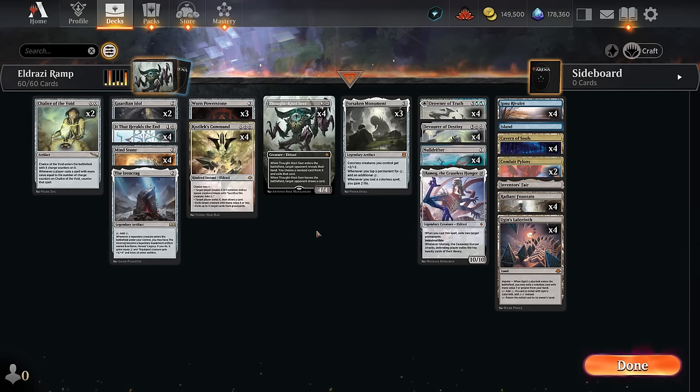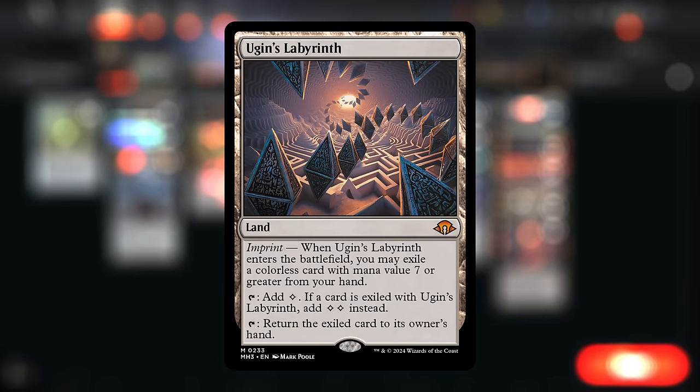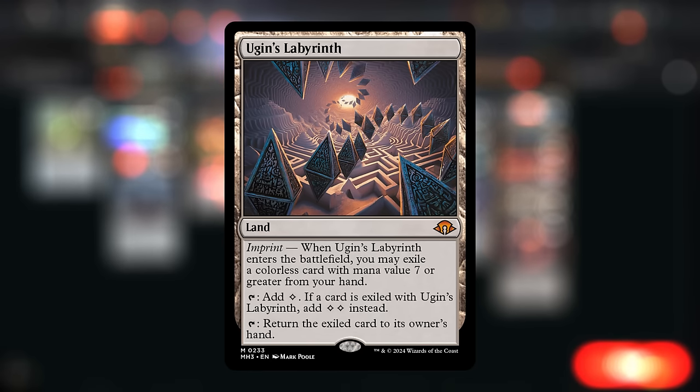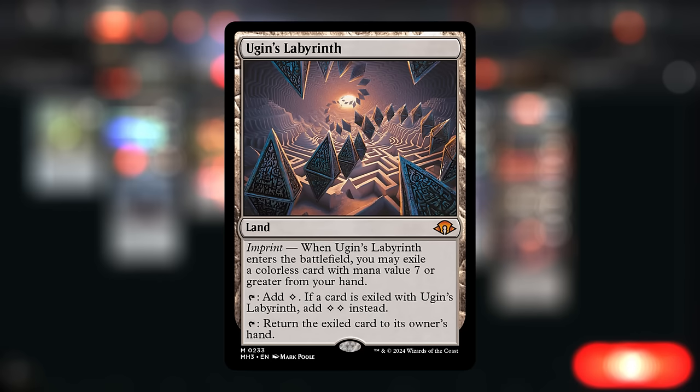One of the more exciting cards is actually a land — Ugin's Labyrinth is pretty crazy in what it does. We play it and we can imprint a colorless card with mana value 7 or greater from our hand, then tap it for double colorless instead of just a single colorless. In the late game, once we have enough mana, we can return the exiled card to our hand. So we're never really losing the exiled card unless the opponent can remove the Labyrinth somehow.